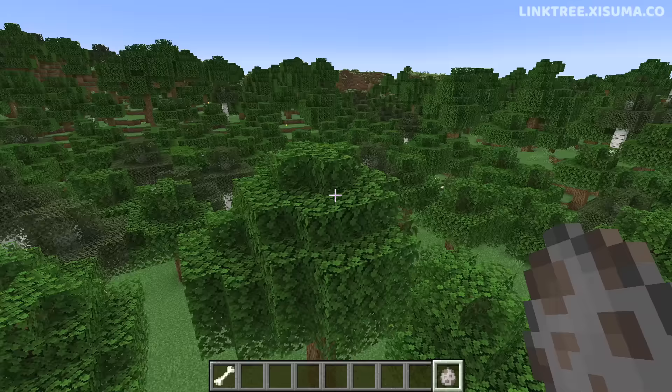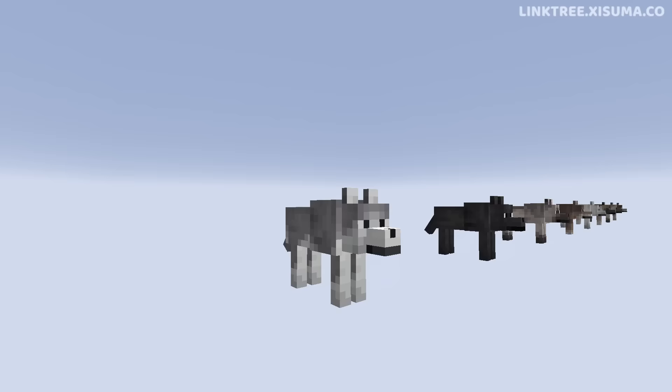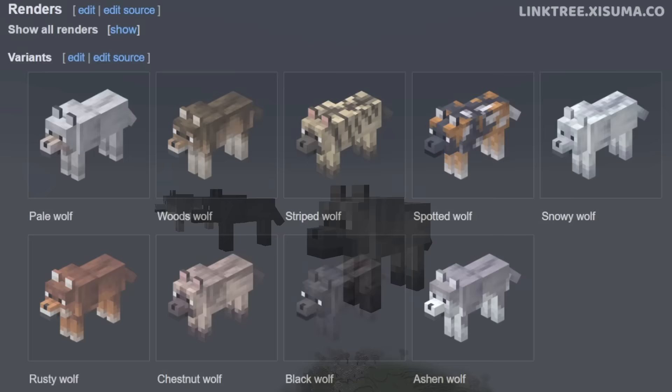So we've been introduced to these new wolf variants. But now we're going to take a closer look at their textures. I was going to do this by creating some no-AI wolves and going past them one by one, but that was a little slow. And when editing this video, I actually found that renders of them have been uploaded to the wiki already, so I figured I would show you this and save you some time.